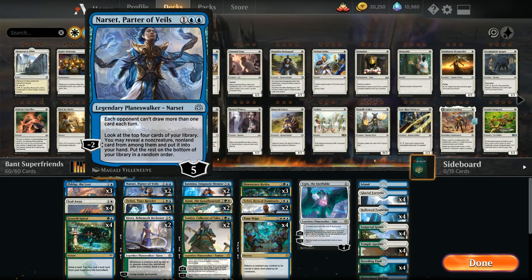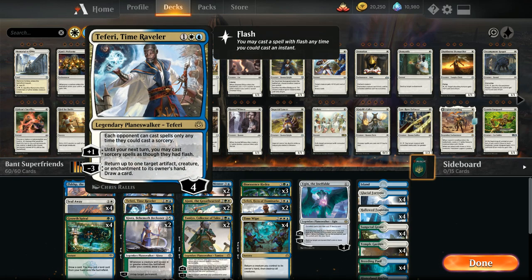At three mana we've got two copies of Narset Parter of Veils, whose static ability prevents the opponent from drawing more than one card per turn — great against any blue deck. The minus two lets us look at the top four cards and put a non-creature, non-land card into hand. We also have three copies of Teferi Time Raveler, which forces opponents to play at sorcery speed, shining against blue decks.